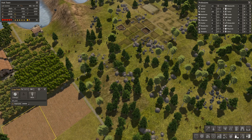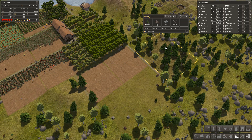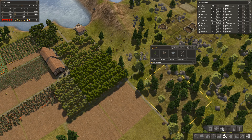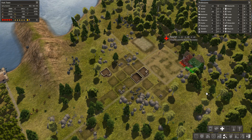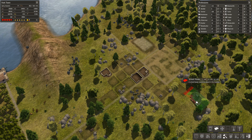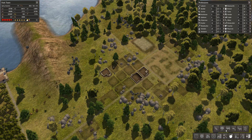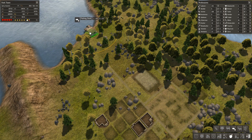We'll put these fields as cabbages. We'll need a hospital - we always need hospitals. Build that there. We'll have a couple of fisheries as well.